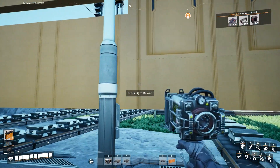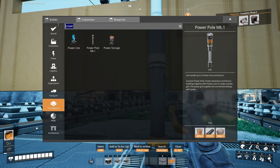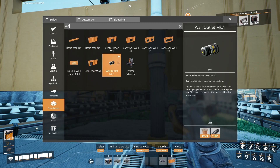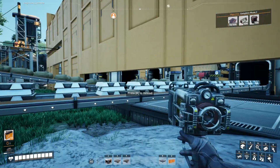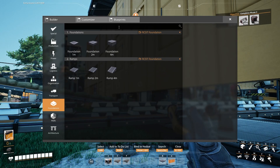Didn't we unlock power through walls, or did we not unlock that? We unlocked wall connectors, but I don't know if we unlocked power through walls. But yeah, I would like to do all the power stuff. Oh yeah, wall outlet mark one. Okay, yeah. I'm not going to delete any power — I'll leave all the power to you, okay?